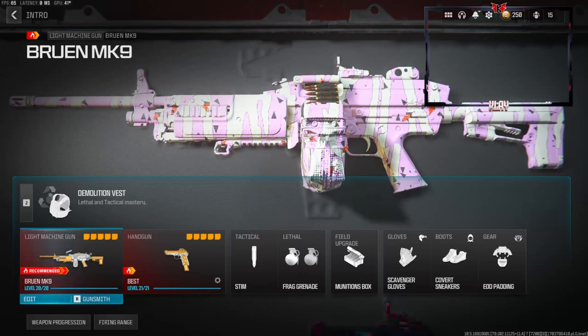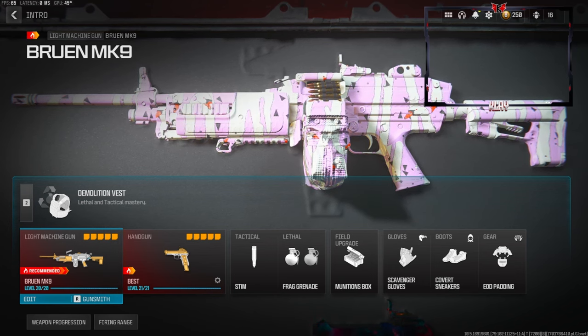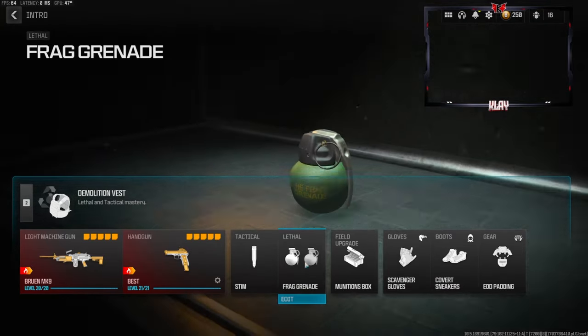What's going on guys, my name is Clayton. In today's video we're going to be checking out the Bruen MK9 and Mono Affair 3. If you're new to my channel make sure to hit that subscribe button and also like the video. Let's try to get this video to 55 likes, I highly appreciate it and it helps the channel a bunch. Over on the secondary we're going to be going with a Renetti tactical.